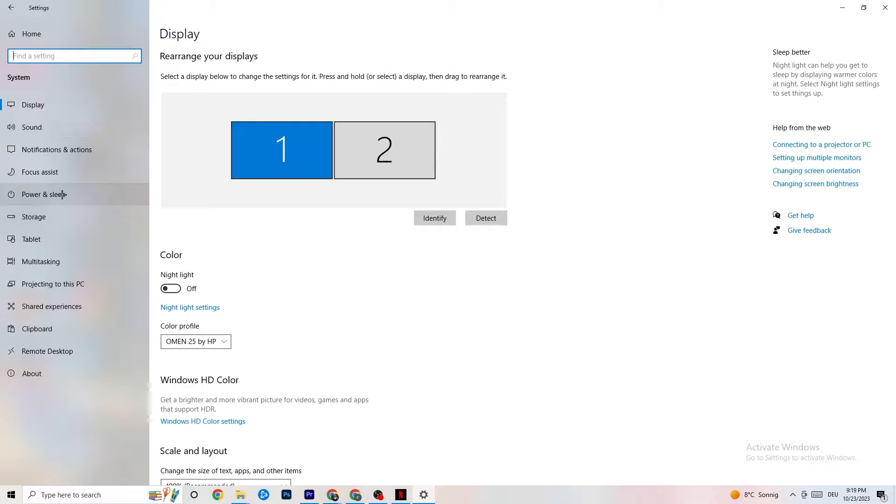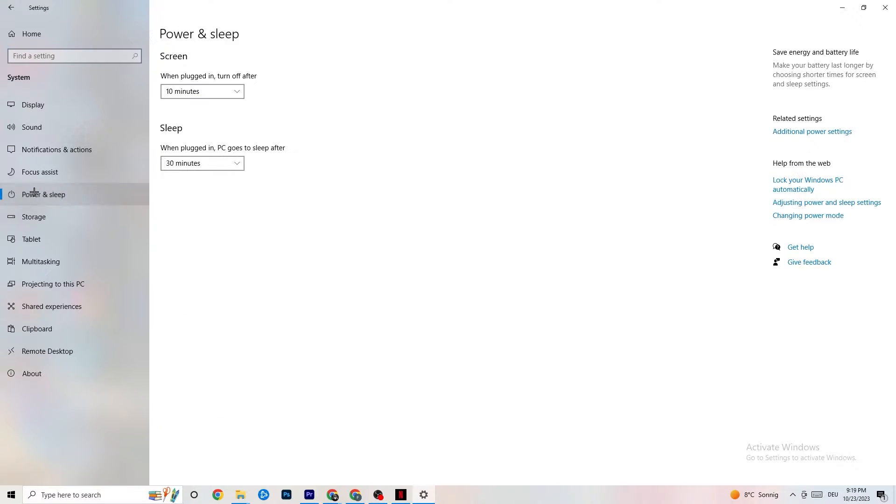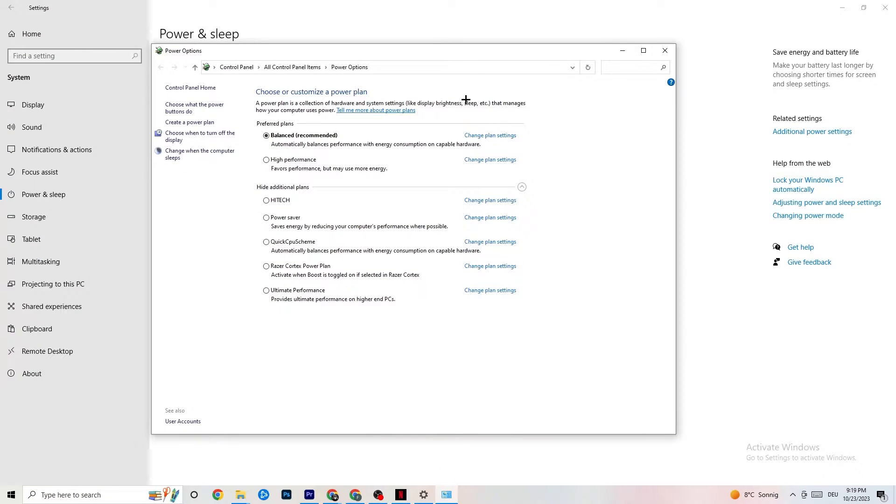Go back once, then hit Power and Sleep — it's the fifth option. Click on Additional Power Settings on the right side. You can choose from plans like High Performance, Power Saver, and others. The most commonly used are High Performance and Balanced. I can't tell you which is best — you need to check it for yourself. Try High Performance or Balanced and see which works better with your PC.